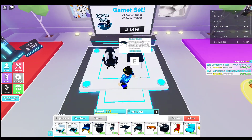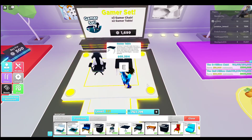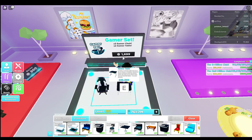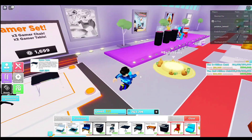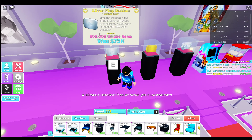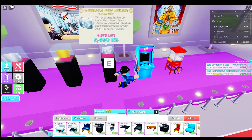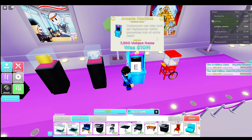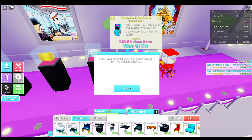You guys see it all switching colors — it looks pretty cool. These two gamer sets: 13 million and 69 million. I have a ton of these. The gamer sets are 1,900 Robux. I really like how they made these switch colors. Now we have the regular play button — I got a lot of these, like a few hundred. I didn't get any of the diamond and gold ones.